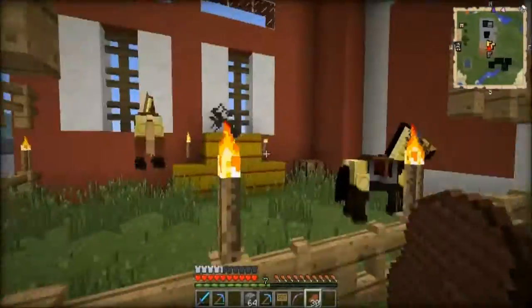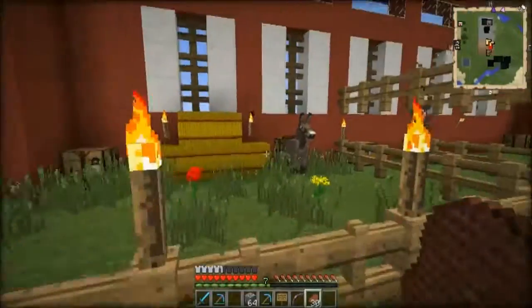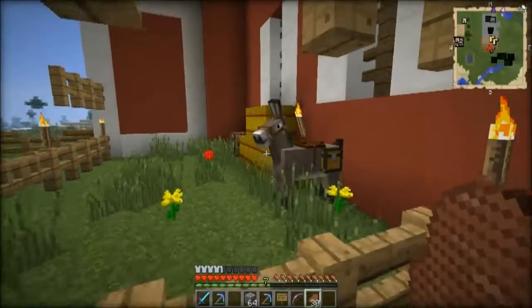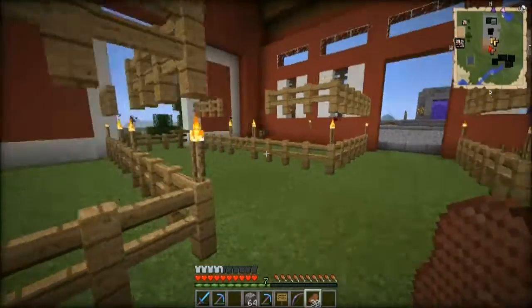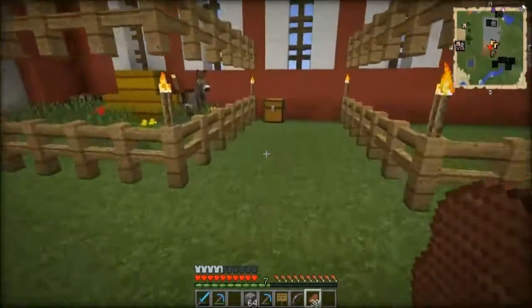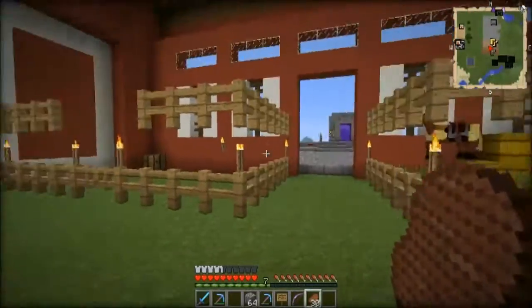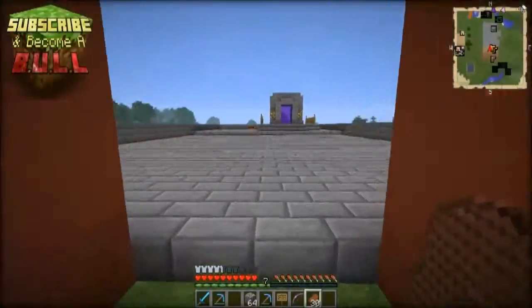I've got my guys in here — they're still in here. And my donkey, Alfred. How you doing, Alfred? So yeah, people can just come on in here and they can drop their horses off and just don't have to worry about them, which is good. I'm really happy with the way the barn turned out, I really enjoy it.